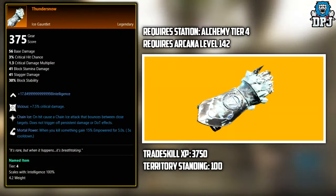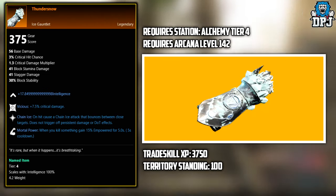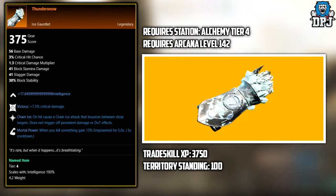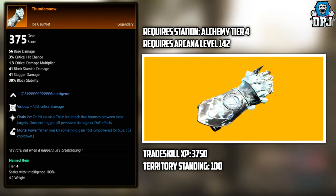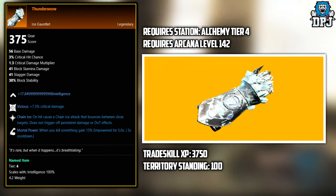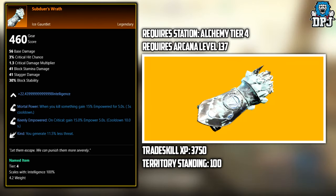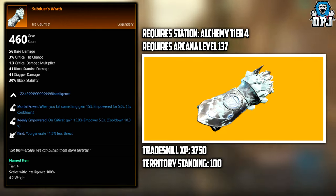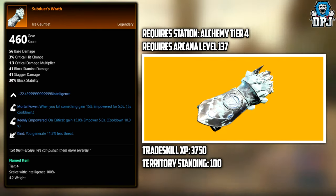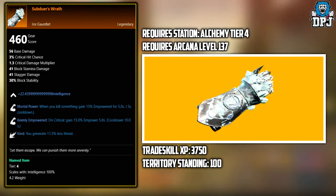First up, we have the Thunder Snow. This legendary you have to craft. You need an Arcane level of 142, and it also needs to be crafted on an Alchemy tier 4 station. You need a Trade Skill XP of 3,750 and a Territory Standing of 100. Next up, we have the Subduer's Wrath. This legendary also needs to be crafted. Requires an Alchemy tier 4 station, an Arcane level of 137, Trade Skill XP of 3,750, and a Territory Standing of 100.